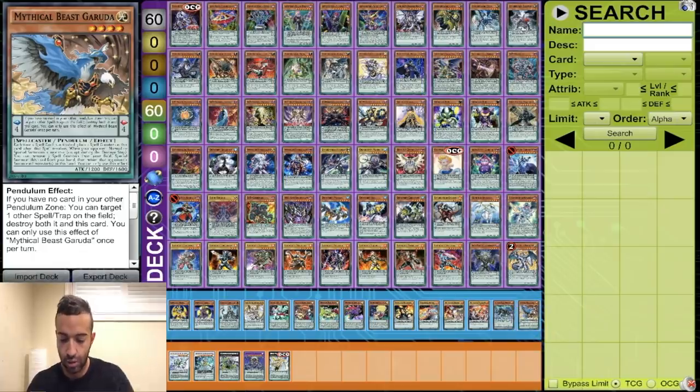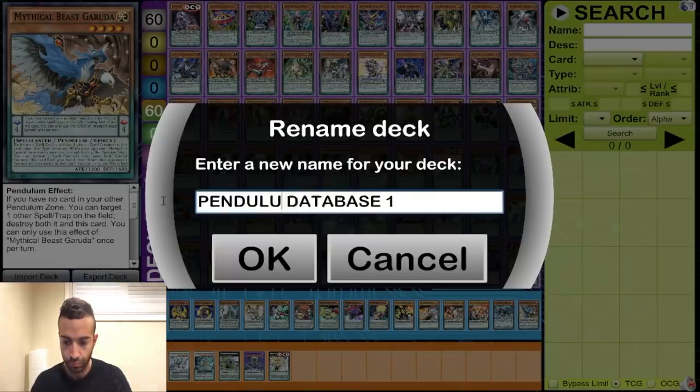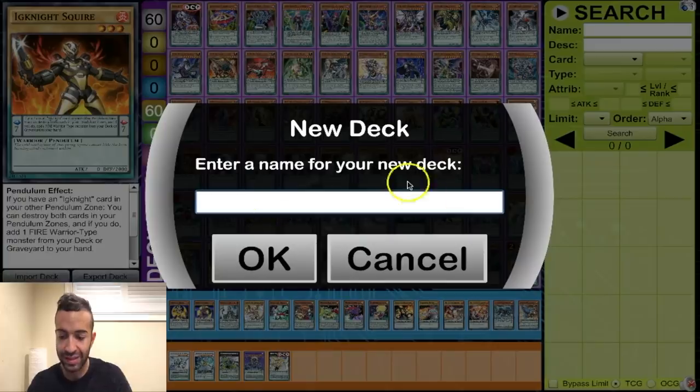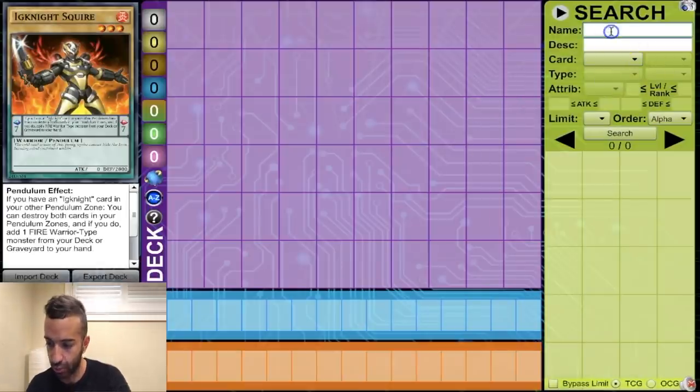I'm going to rename this 'Pendulum Database' as opposed to 'Game Plan Database' — Pendulum Database One. Now we're going to start Pendulum Database Two, same exact idea, just keep adding. In our search for monster pendulums, I believe we're on page six now, and we're going to go through every single card ever made that's good for pendulums.